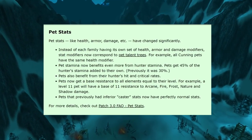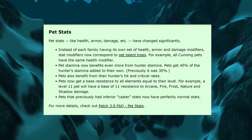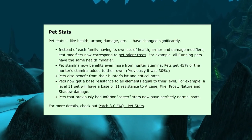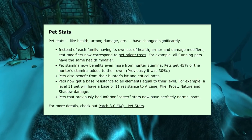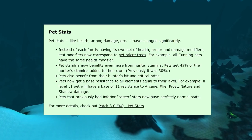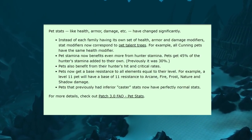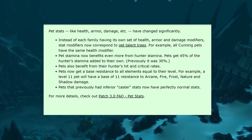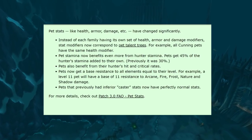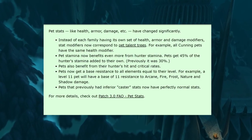Pet stats have changed quite a lot. Instead of each family having its own health, armor, and damage modifiers, stat modifiers now correspond to pet talent trees — all Cunning pets share the same health modifier, for example. Pet stamina now benefits even more from hunter stamina: pets get 45% of hunter stamina added to their own, up from 30%. Pets also benefit from their hunter's hit and critical rates. Pets now get a base resistance to all elements equal to their level, and pets that previously had inferior caster stats now have perfectly normal stats.